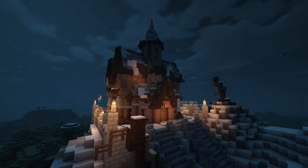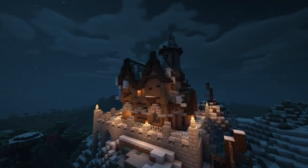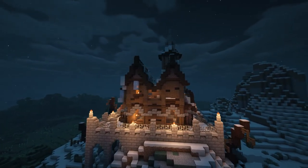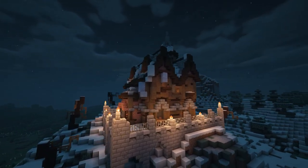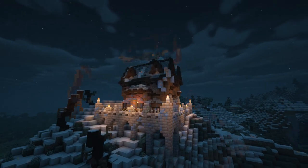The reason I initially had cobwebs and pumpkins all over the outside of this house was that this was actually designed all the way back in October. It was meant to be a collab video between me and someone else, but that didn't end up working out, so I scrapped the idea and instead used it for a winter house.